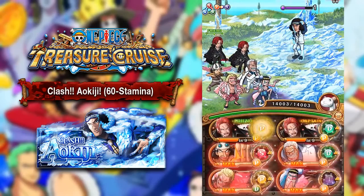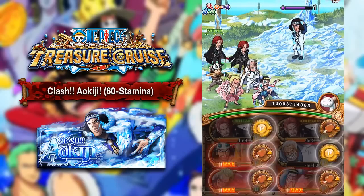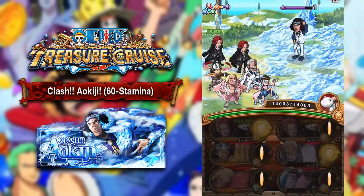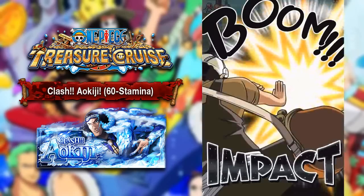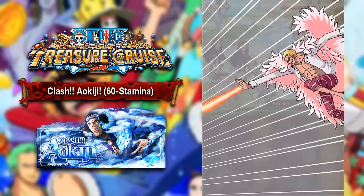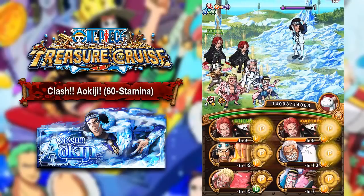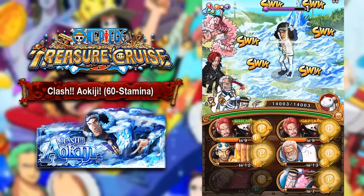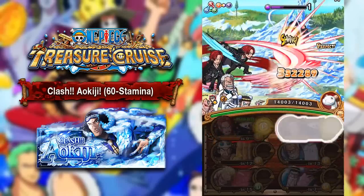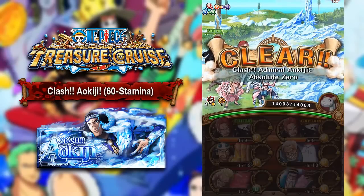Here we go. We're going to use Garp first — Garp will give us a mix of recovery and Psy orbs. Then we use Mr. 2, which converts all those recovery orbs into matching orbs for our Psy units. Then Impact Usopp to double the attack of all our Psy units for a single turn. Then Doflamingo, who doubles the effectiveness of all our orbs for a turn — giving us massive damage output, especially since we're at full HP. Just make sure we don't miss. Boom! That is how you beat 60 Stamina Aokiji with Strong World Shanks.